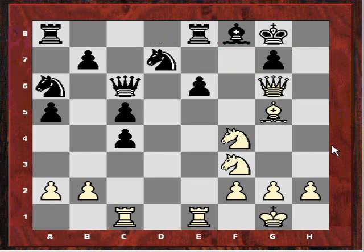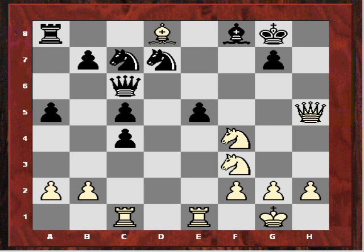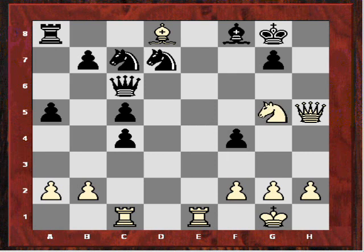So that's why after Bd8, black actually played e5, and white now took that rook, winning the exchange. Black was able to win this bishop back, but after Nc7 white played Qh5. Black regained some material with exf4, but then Ng5 — and here black actually resigned.